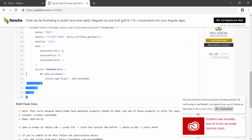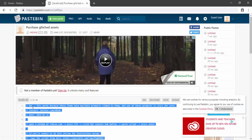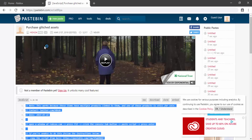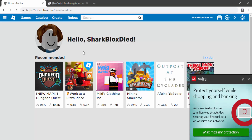Basically what we have to do is scroll down and make sure you copy all of this. You just have to highlight everything in this JavaScript box right here, then right-click it and go to copy.